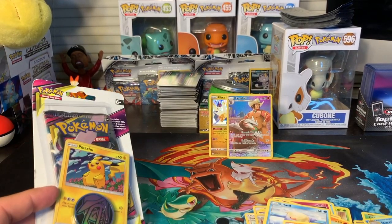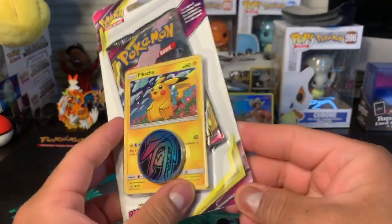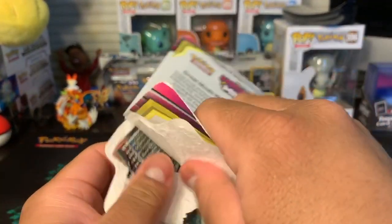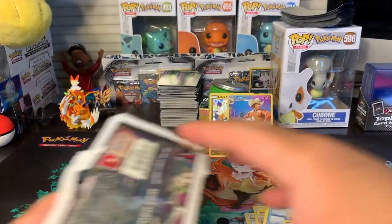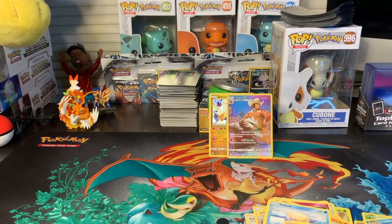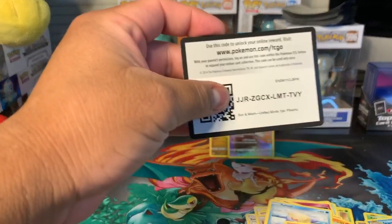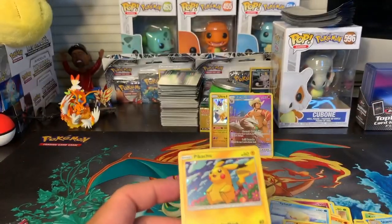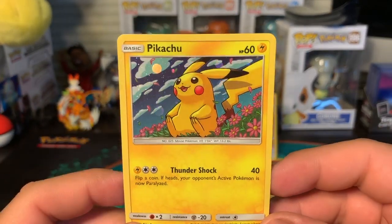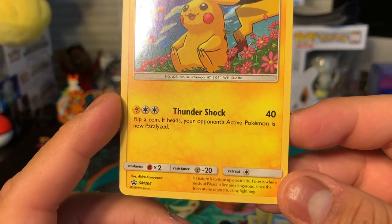Next we've got this Unified Minds pack that I got at Walmart or Meijer — one from my trip to try to get Champion's Path, which I still haven't been able to get. It's so difficult, and GameStop wasn't helping me out. Everything's back-ordered. Here's a gold card, and here's a Pikachu just sitting in the flowers grabbing his little toes — it's Thundershock, Sun and Moon promo 206.